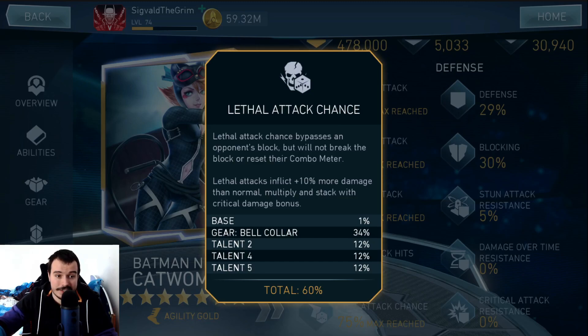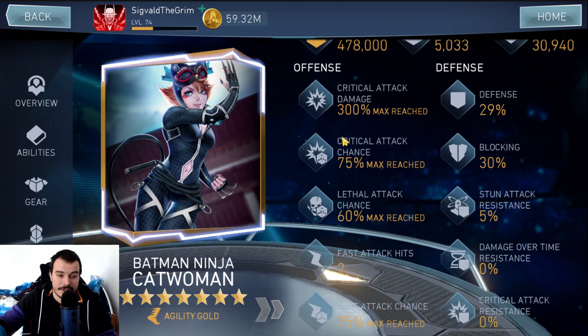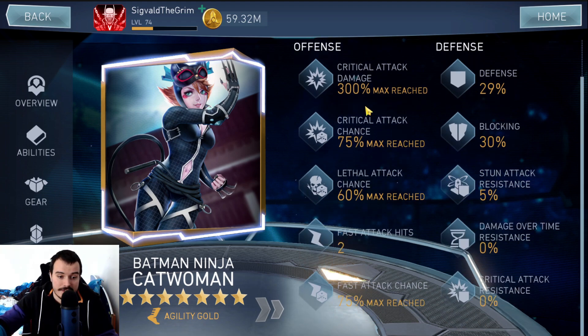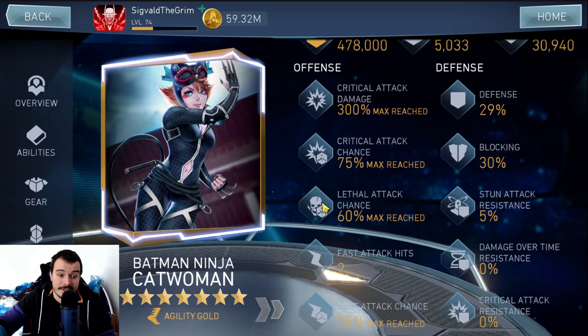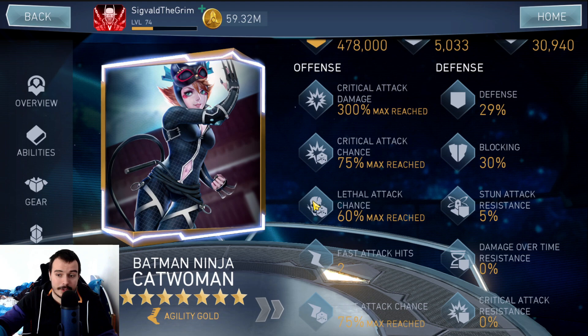Lethal Attack Chance is a modifier you can add on the gears and talents of characters, and it will allow you to deal Lethal Hits. It's basically a chance-based effect that works similarly to Fast Attack Chance or Crit Chance — you have a specific chance to trigger the effect and get the benefits. Lethal Attack Chance, unlike Crit Chance and Fast Attack Chance, caps at 60%.